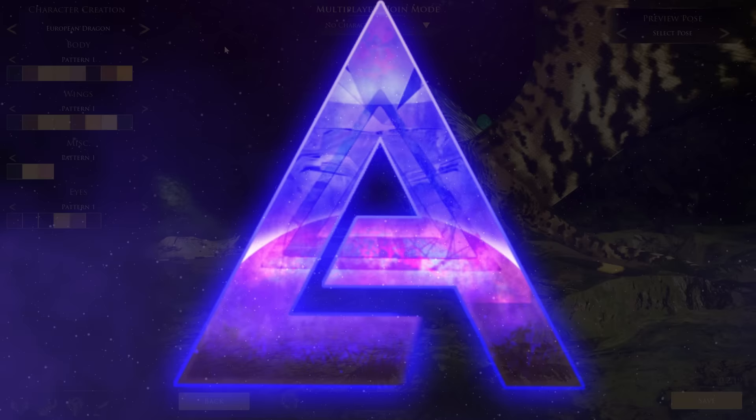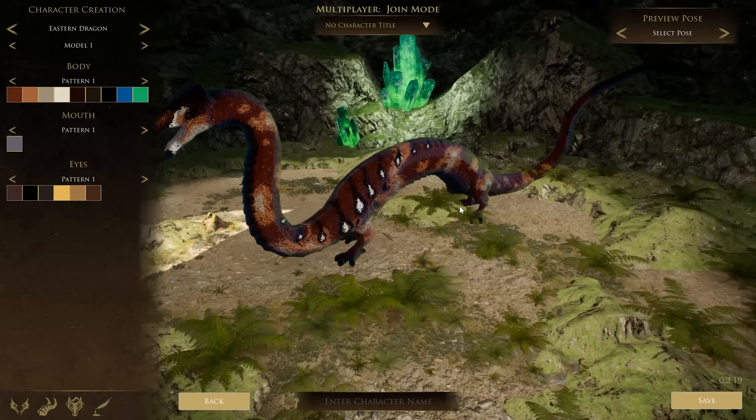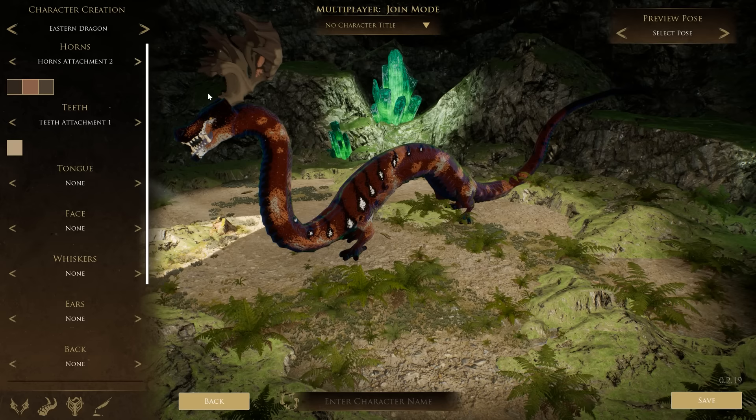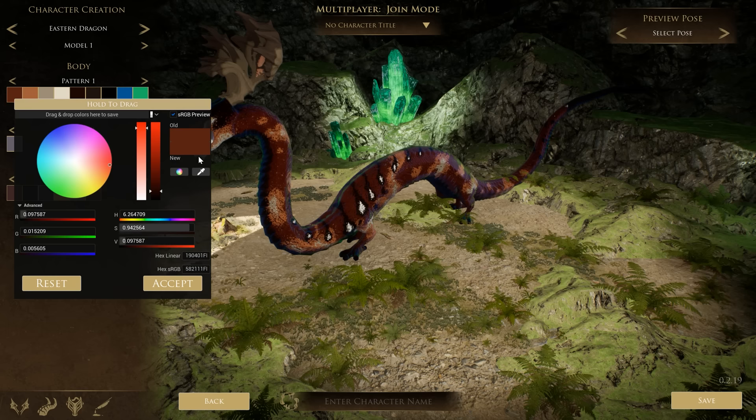We have a number of different dragons, and now we have the Eastern Dragon looking quite ugly right now. We jump into the world's ugliest looking dragon, but I'm going to fix that. Let's go ahead and give this thing teeth and horns right away. There's a lot of customization you can do to these dragons. Every color region we see right here, we can actually modify and turn completely different.